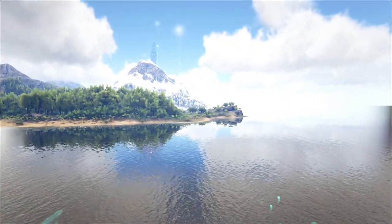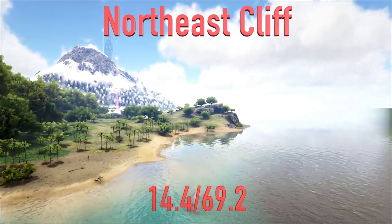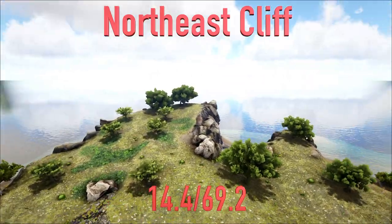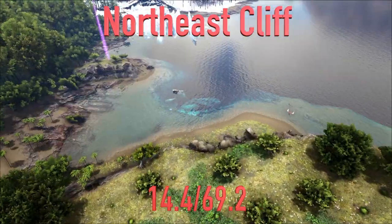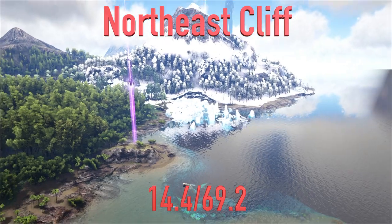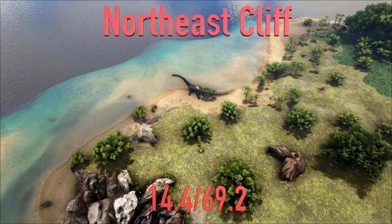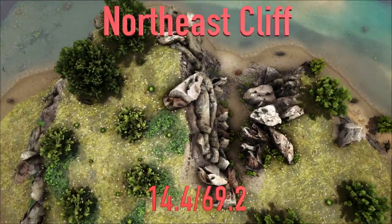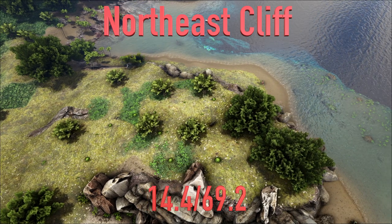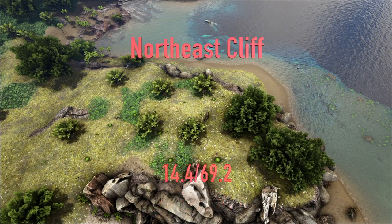Literally right across the bay at 14.4, 69.2 is the Northeast Cliff by Oasis. This is one of the better cliffs on the Island — you can build a huge base on top with literally one entrance. There's a small beach nearby, a water pen area to the left, mountains nearby for metal, and Oasis in the middle for possible beaver dams plus a beaver dam run down the river. You're in the corner of the map, which lets you hide out and hopefully avoid too much conflict. Same idea — it's a cliff, it's protected.